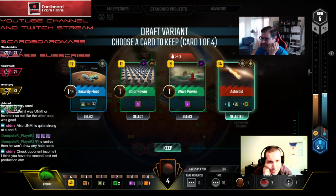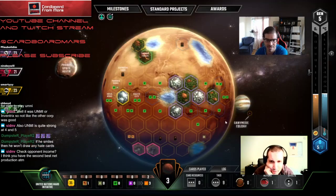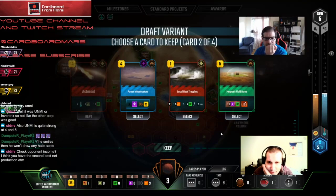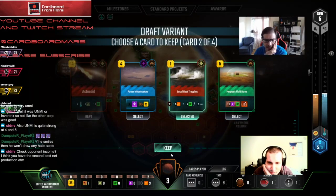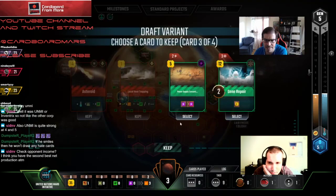We got to 35, got our milestone, have some money production. What are we doing now? We just keep pushing the parameters — the only thing we can't do is oxygen. Let's just crush it. We don't really need to hit Yellow anymore. The bigger threat is Purple. We want Yellow to keep playing plants — so I'd rather just crush Purple. No target for Demos unfortunately. Local Heat Trapping — yeah! Let's take that.